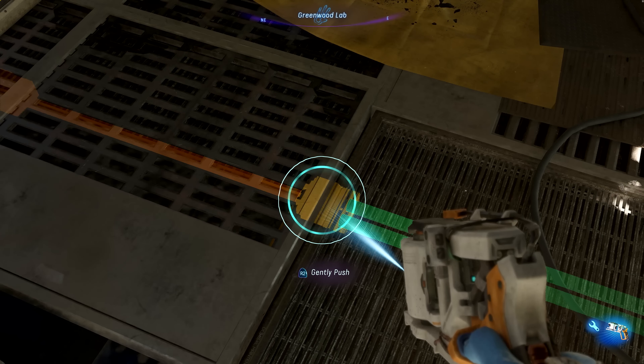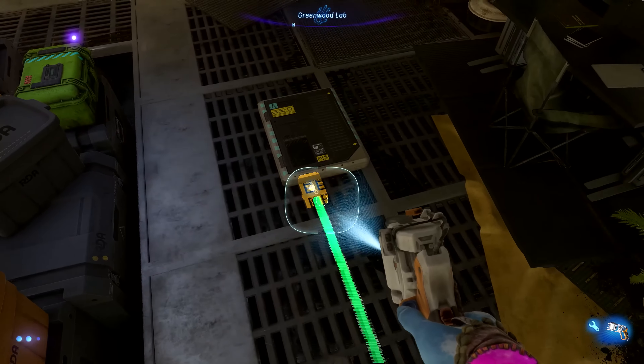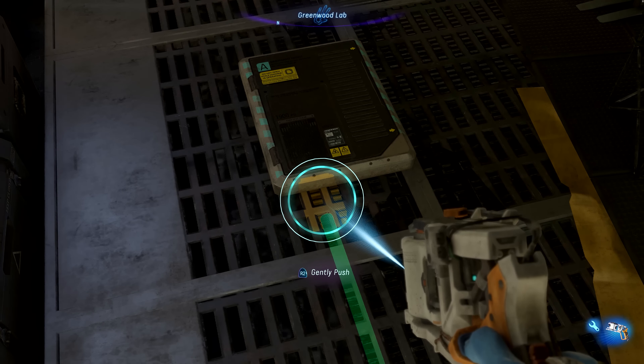Using the system interrogation device is now more intuitive. We have added a visual representation of the signal frequency, as well as prompt feedback on the screen when pressing too hard or too soft.